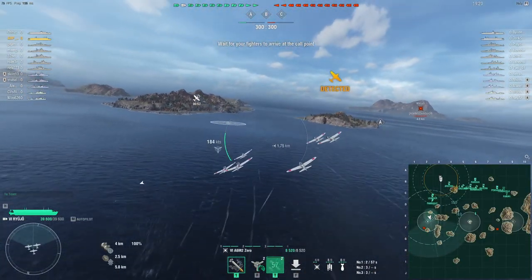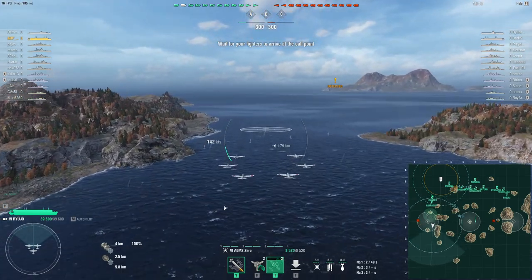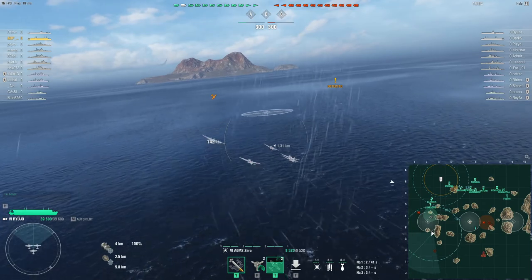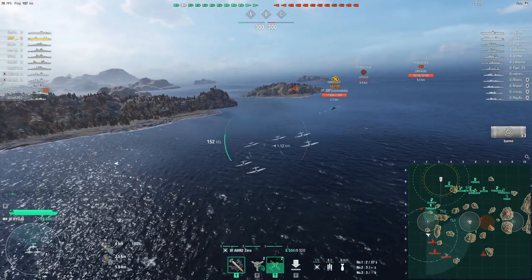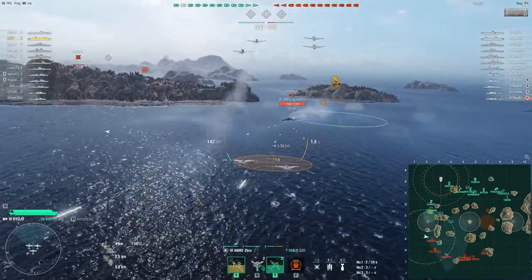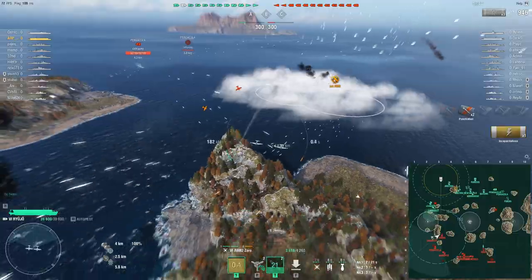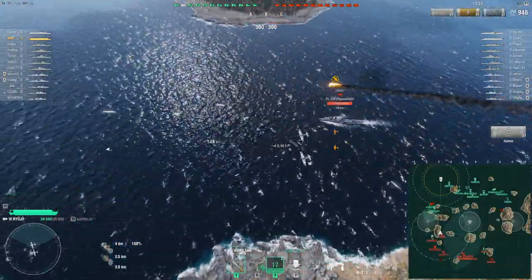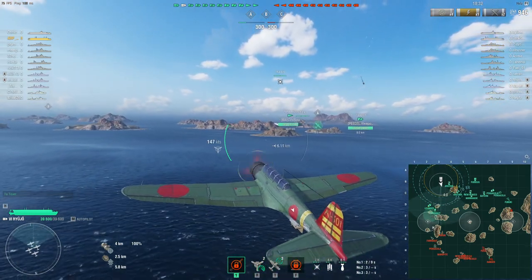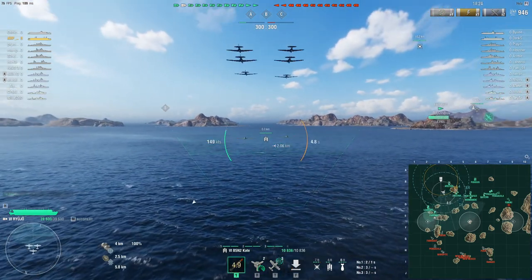We're going to go ahead and drop our fighters here to deter the enemy carrier. Hopefully our Farragut will use that — it'll help him get into the cap without taking too much chip damage. Now we are spotted, so there's probably a destroyer over here somewhere. And there's the Farragut — he's in a division with the Fubuki so the Fubuki is probably here as well. He's actually smoking. Don't do this — if you're going to smoke as a Destroyer, either smoke before you're plane-spotted, or don't smoke at all. We're going to go ahead and recall those planes — we're not going to be able to get another strike in. Don't do what that Farragut did, because he smoked after he was already plane-spotted, so slowing down just makes it easier to strike him.